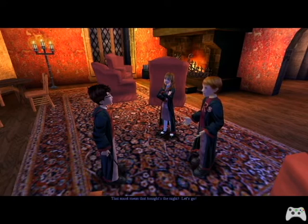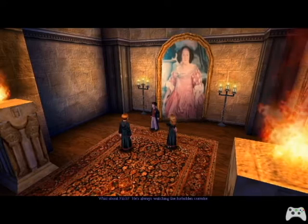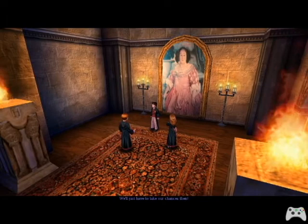'Oh no, there's no way Snape would try anything while Dumbledore's around.' 'But Dumbledore left ten minutes ago for the Ministry of Magic in London.' 'That must mean that tonight's the night. Let's go!' I'm just hoping that this is a save game so that this is not the final part, because I'm not prepared for the final part. But Filch is always watching the Forbidden Corridor. 'We'll just have to take our chances then.'